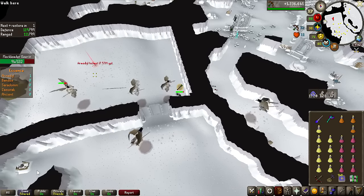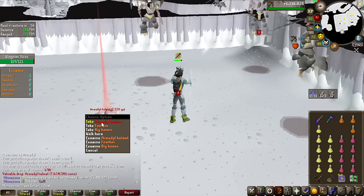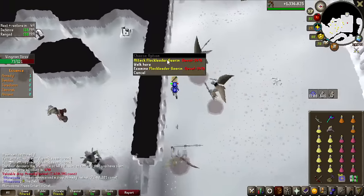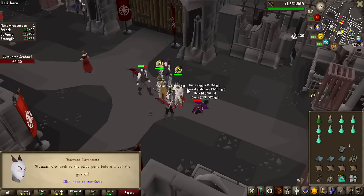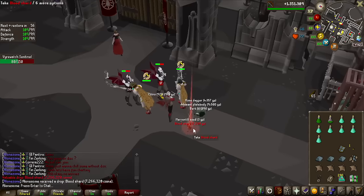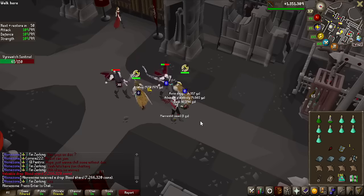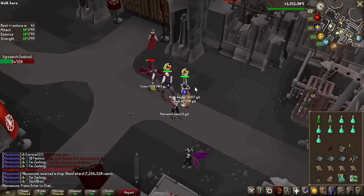Yes! We got something — not the best item, but another Armadyl helmet. 8 million from this task, very nice. Probably not going to get anything more — wait, 7.2 million blood shard from a Firewatch Sentinel task! Only about halfway through the task — I think I got 130 of them assigned. And then 18 kills later, another blood shard. These are 1 in 1,500 from the Firewatch Sentinels — I made 15 million in about 80 kills.